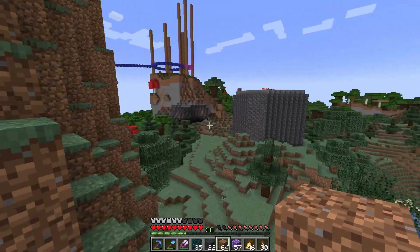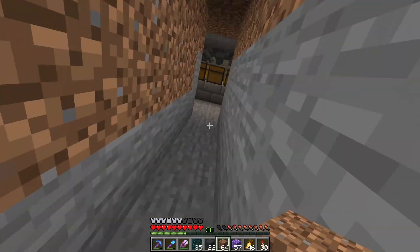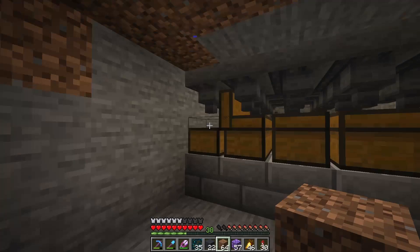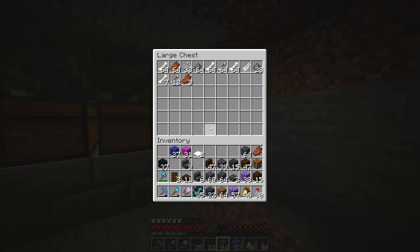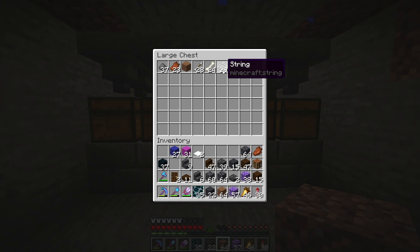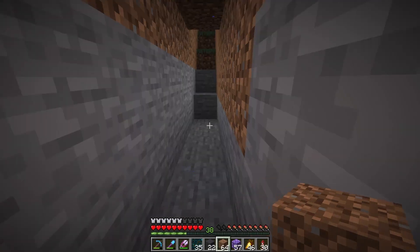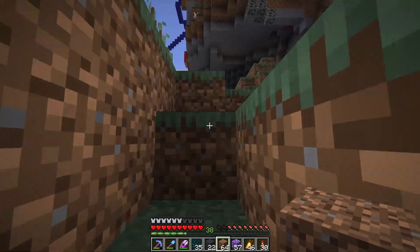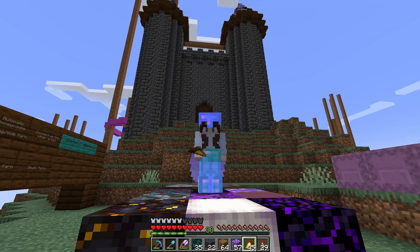Let's also just go and check on the mob farm. I haven't AFK'd at all — just while I've been building. I just want to check on how well it's doing. Just from me being in the area, it looks like it's doing quite well, actually. It's definitely working. Definitely plenty of string for us to make candles — that's the main thing I wanted this for. But also we're getting a whole bunch of gunpowder for rockets, which we would definitely need because we are not loading our other gunpowder farm over here. So that's good to have a backup source of that as well.